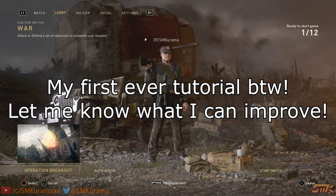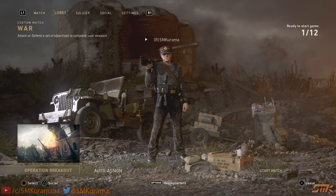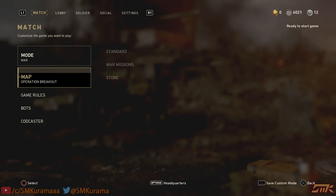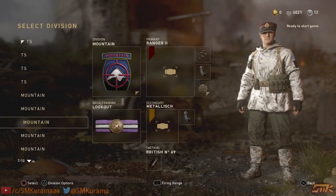If you guys have watched GreenRed's tutorial on how to make cinematics, it's pretty easy, but he said that you can't do it on war maps — and this is how you do it. I will put the links for his tutorial and another tutorial in the description, so you have those for making cinematics on other maps.